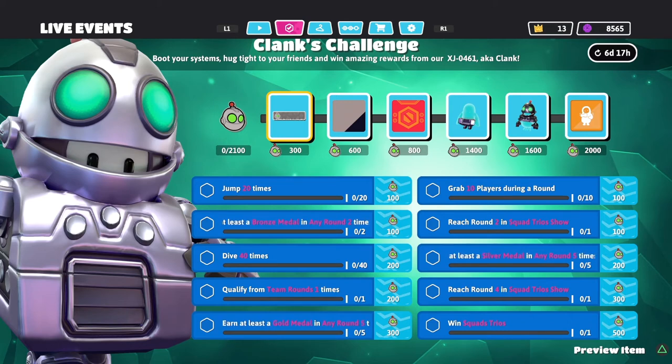Qualify from team rounds one time — something you should be able to knock out very easily. Reach round four in squad trios show. Because you have to rely on other people's skill as well, I'd recommend queuing up with a team that knows what they're doing. However, if you are solo queuing, there should be a lot of people online trying to unlock the Clank skin, trying very hard — so solo queuing can work too; just hope for the best. Earn at least a Gold medal in any round five times — this one is going to be tough. You've got to beat the round as efficiently as possible, but it's not impossible; just put in the time.